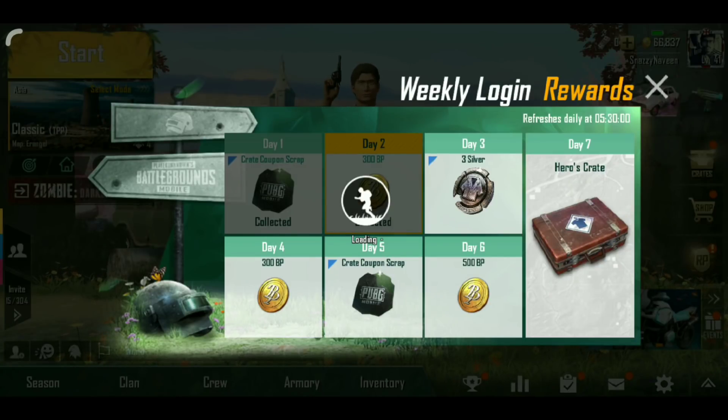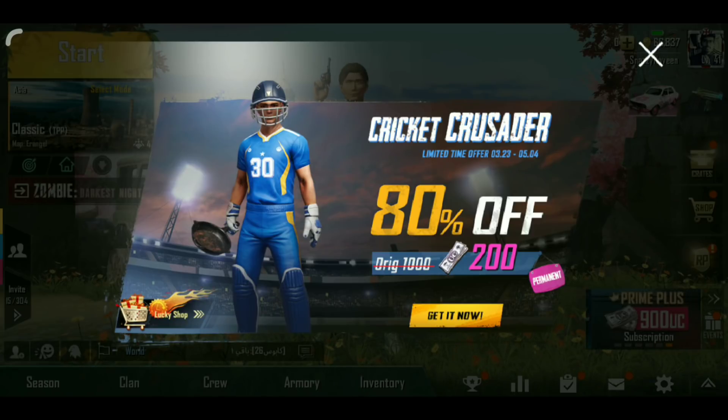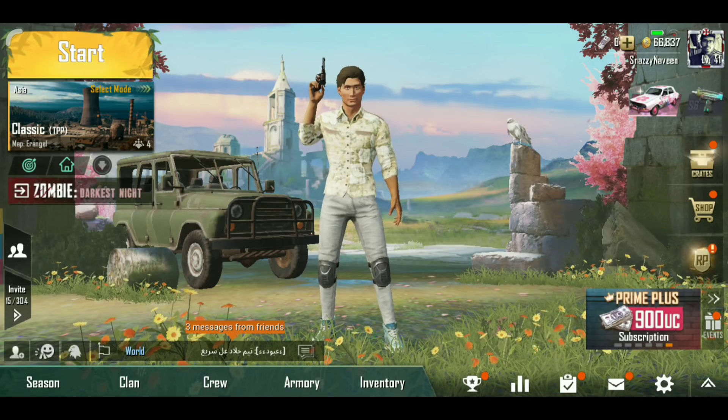Hello friends, we have a new PUBG update. We have a parachute for just 12 silver coins, and there are 5 varieties.